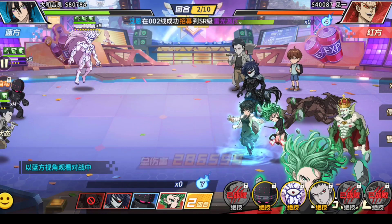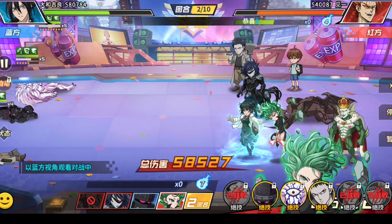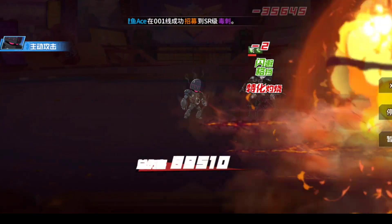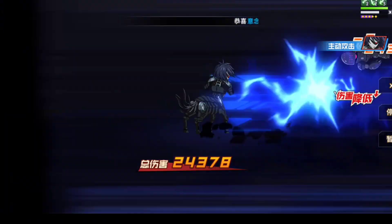Look — Tatsumaki is using her full power to kill enemies faster, but nothing is happening. G4 is doing a great job here, providing bonus damage as well as specialized guard.